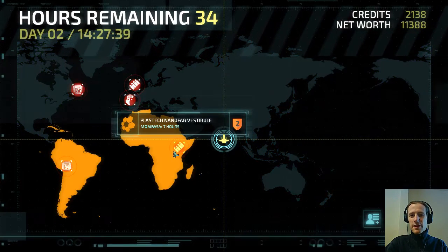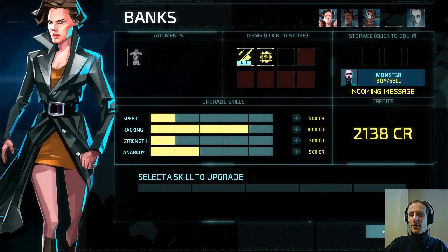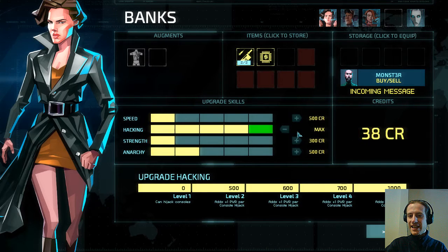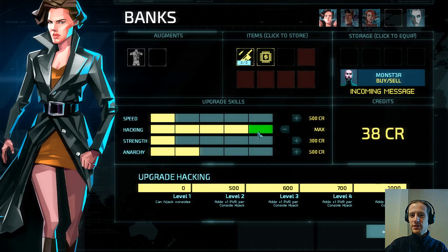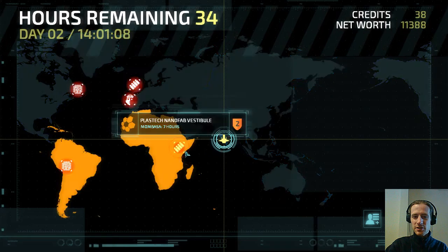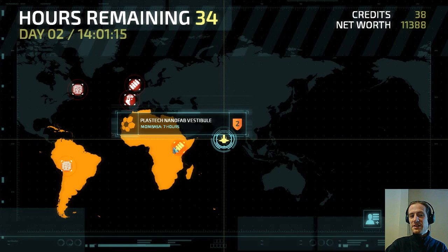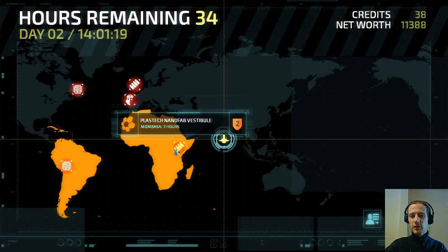So we're going to Nanofab. Traditionally you take money to a shop — we're not doing that. We need to upgrade speed to use this cloak. And I'm also going to spend this last 1000 upgrading hacking, again purely as a financial investment. That gives us 100 extra credits per console, with 4 consoles per level. That pays itself off in two and a half missions, so it's just worth doing that even if it means we can't buy something else at this Nanofab. We will get plenty of money in here, probably well over 1000 credits from all of the console safes and guards.